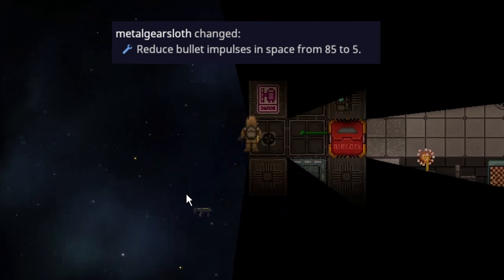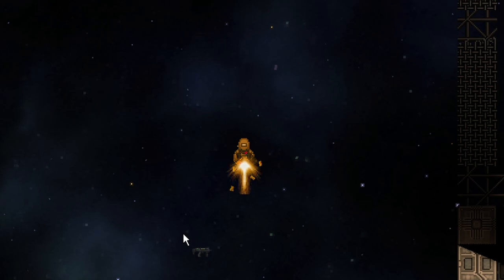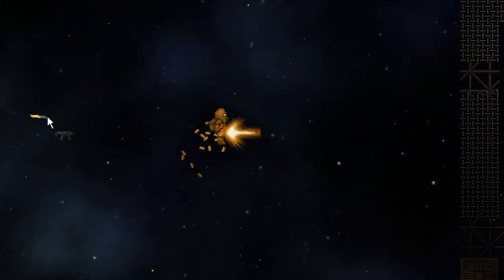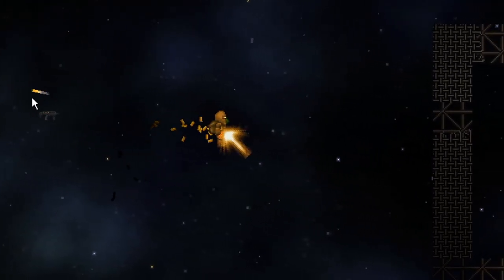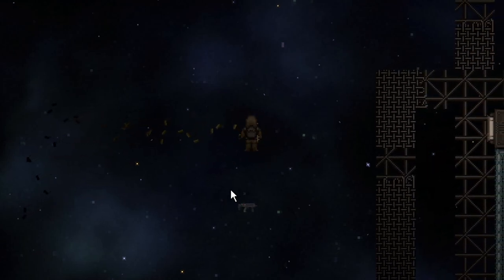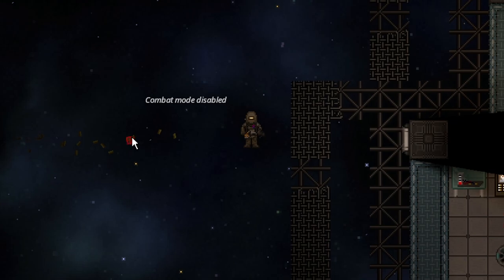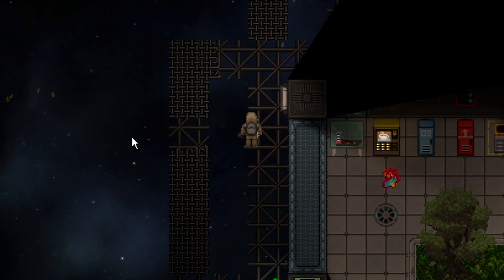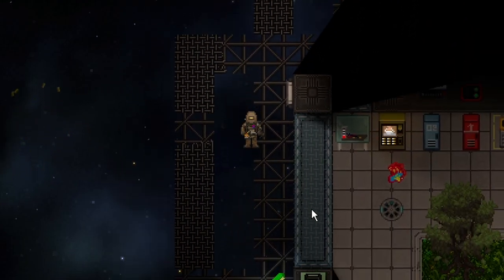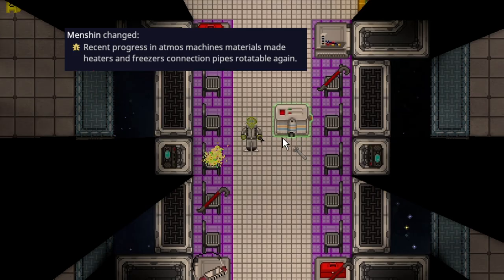Bullet impulses are nerfed in space, meaning guns no longer throw you through space nearly as effectively as they did. Now it's almost more of just a visual — you float a tiny bit this way — and even still, you can see the momentum just completely died. So no more free rides through space with guns, lasers, and the kinetic/proto-kinetic accelerator.